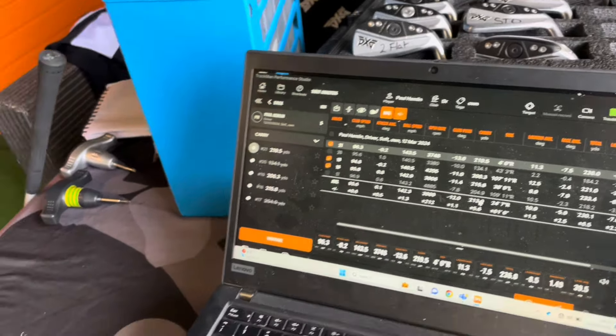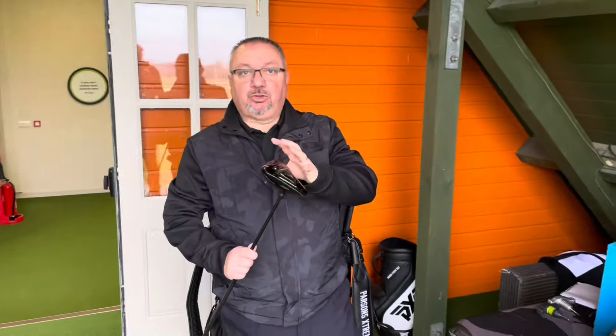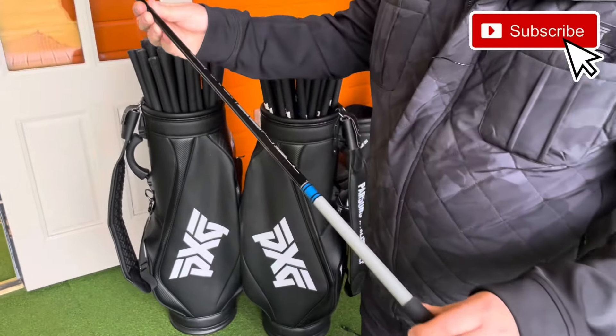Let's have a look at the Black Ops. As we talked about, this is the new technology — better ball speed straight off the bat with the same club head speed, and dispersion on off-center hits is a lot better. We're going to put you in a Mitsubishi Tensei 65-gram S-Flex at 9 degrees — virtually the same as your own.